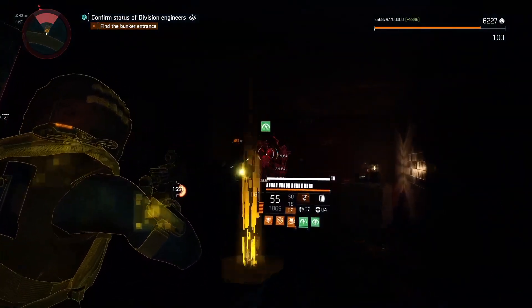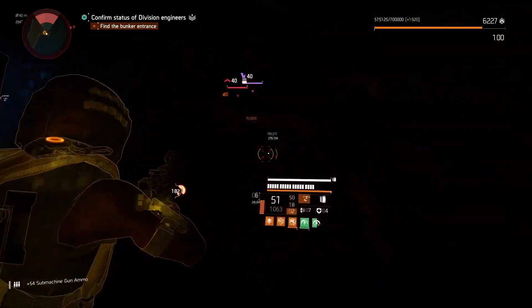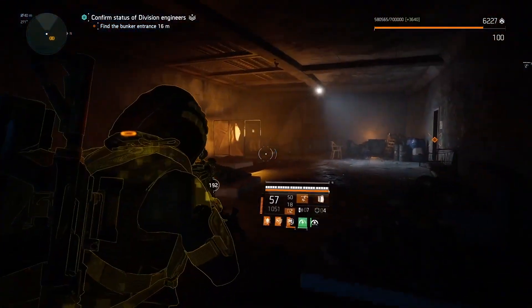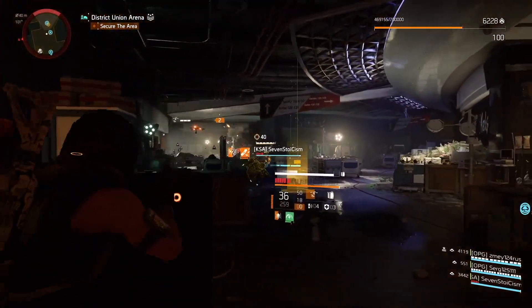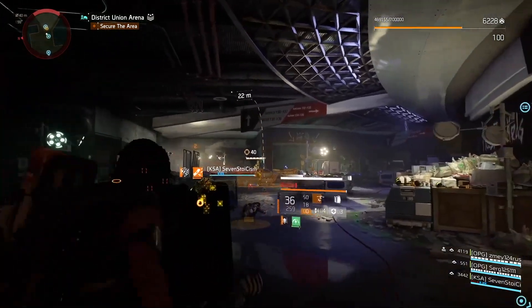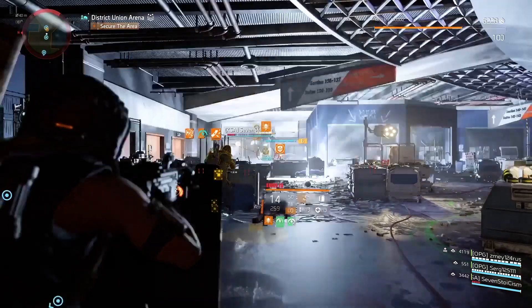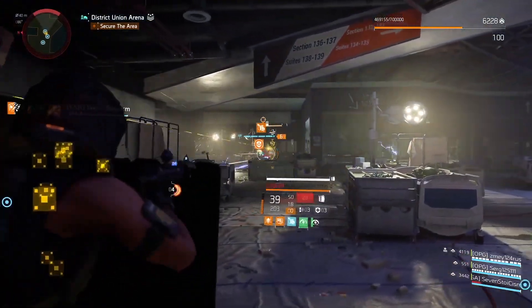In this one we are using the new Cavalier gear set, which was introduced with Year 5. It will provide us with some crazy damage reduction and hazard protection. Hazard protection will allow us to basically mitigate the nasty side effect from your exotic Backfire SMG — on reload you will be receiving bleed damage.